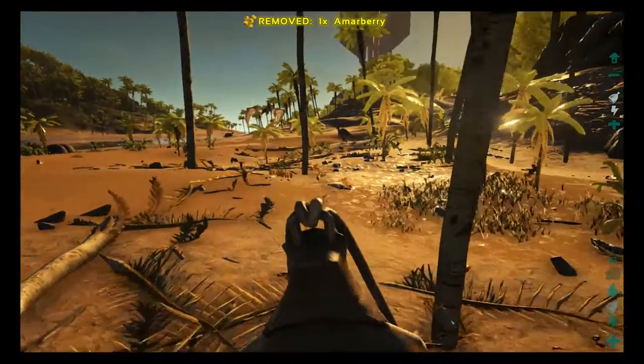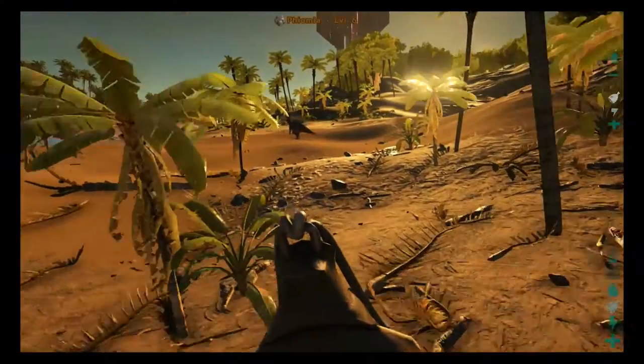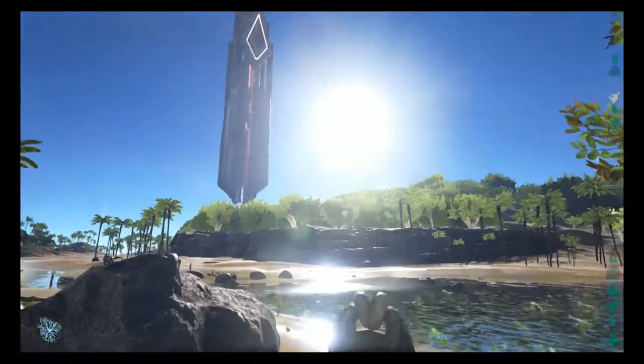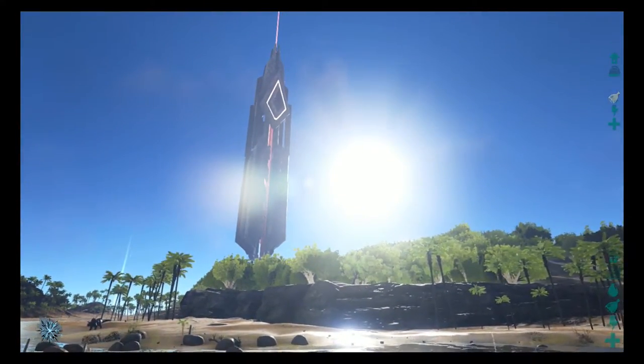Hi guys, today we're going to learn how to travel between arcs and take your dinosaurs with you, specifically to the scorched earth arc. In your current arc, look around you and you'll see several big towers — these are called obelisks. Travel to your closest one.